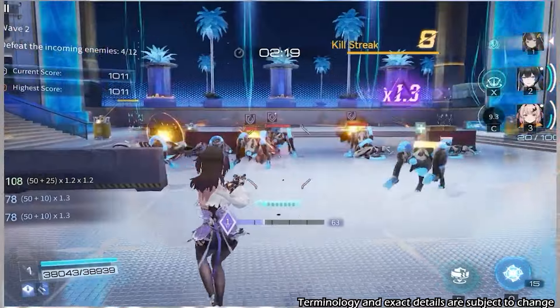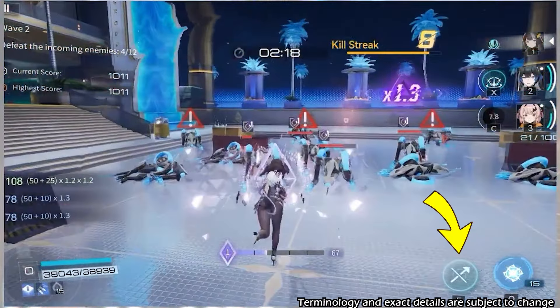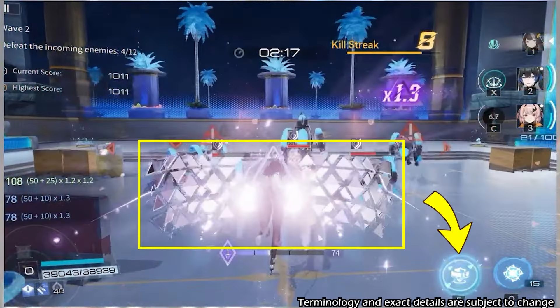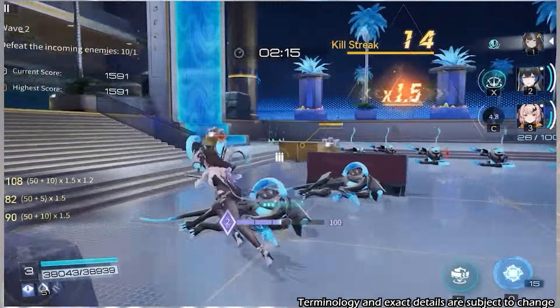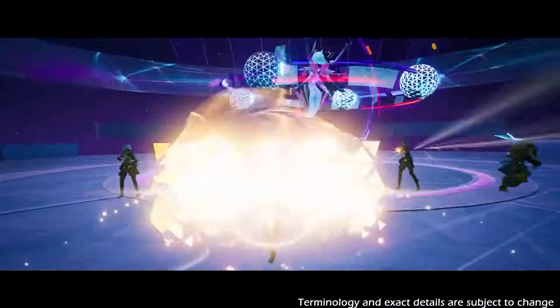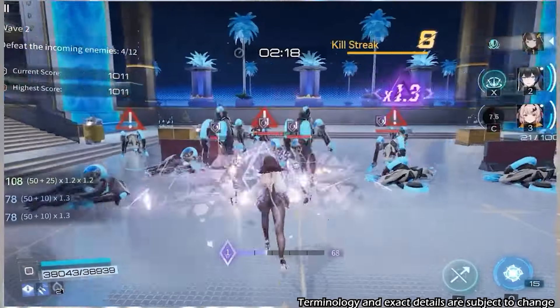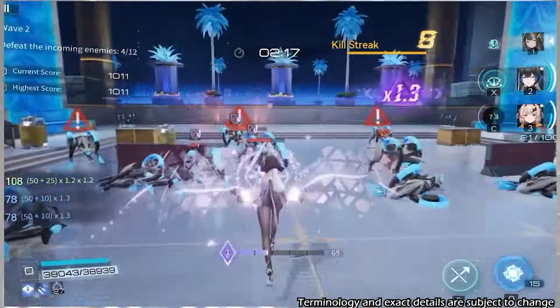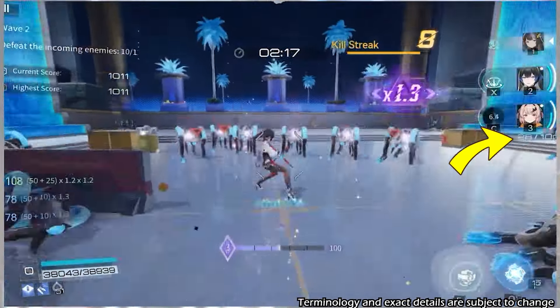You can manually deactivate her skill by re-using her standard skill again, but it is more recommended to deactivate her skill after she enters the second phase. Because if you deactivate her skill in the second phase, she will slam her shield to deal thermal damage to up to 5 enemies in front, gain certain soul value charge, and recover a certain amount of ultimate energy.